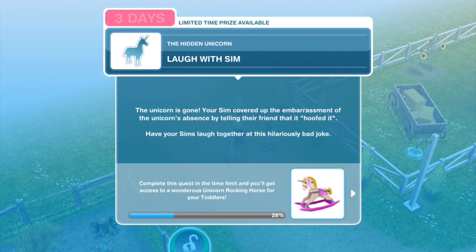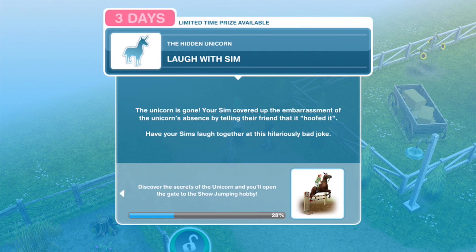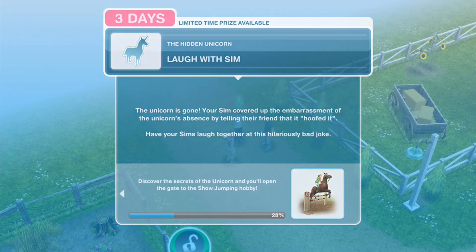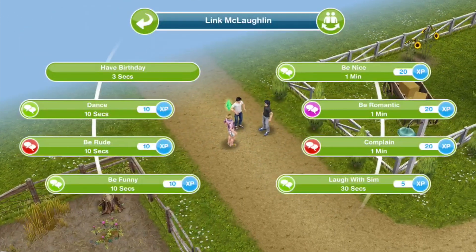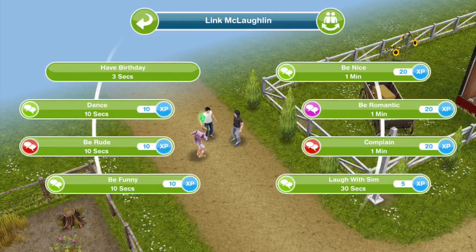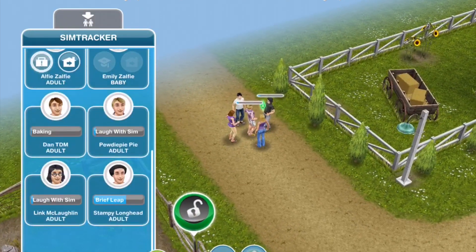Next: laugh with a sim. The unicorn is gone — your sim covered up the embarrassment of the unicorn's absence by telling their friend that it hoofed it. Have your sims laugh together at this hilariously bad joke. Pewds and Link can laugh with sim for 30 seconds.